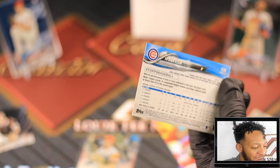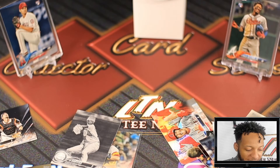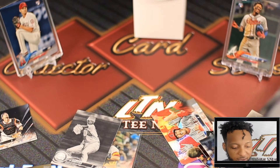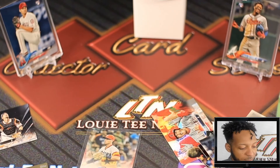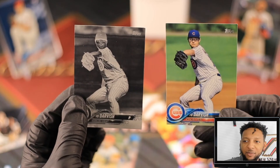We ran into another Yu Darvish coincidentally enough - a regular Yu Darvish card. That might just be an error in printing, and those are worth something sometimes - you catch them slipping. We put these two side by side - it's the same exact card, as you can see: one is in color, one is not. I'm intrigued by that. I'll have an update on that one for you guys on whether that's a mistake or the way the card is supposed to be.